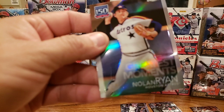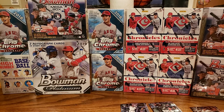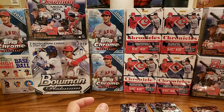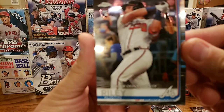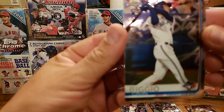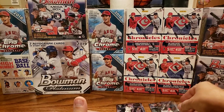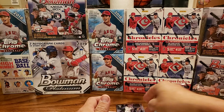That was a quick rip. So as you guys saw, let's do a quick recap. Brian Reynolds rookie — he's one of the top batting average guys. Austin Riley, rookie debut. Kevin Biggio, regular rookie. Eloy Jimenez, rookie debut. Pete Alonso, All-Star Game rookie. And Vladimir Guerrero Jr., rookie debut.